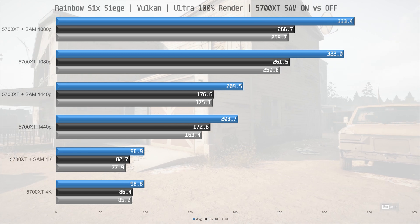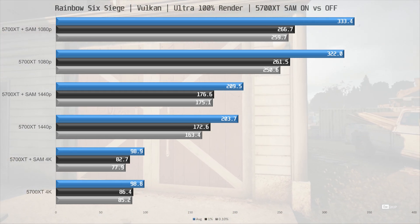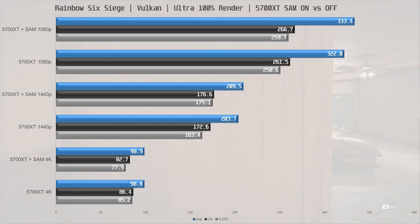In Rainbow Six Siege we again see slight improvements at 1080p of 4%. At 1440p that is down to 3% and at 4K it's pretty much identical. The performance is pretty much identical with no meaningful difference between SAM enabled or disabled.